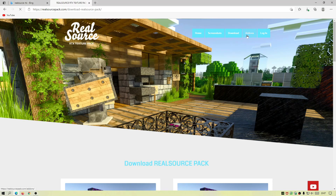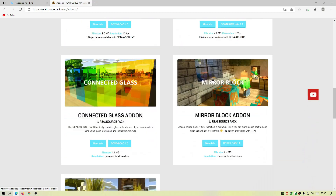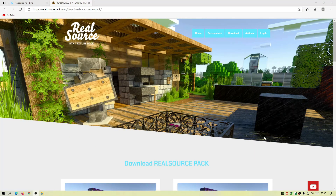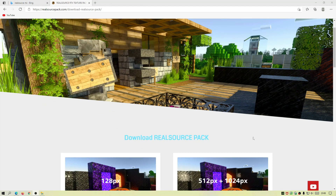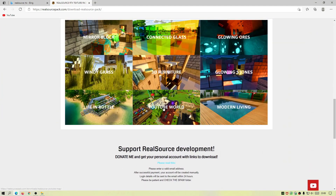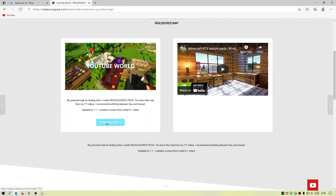On the author's main website, click on the download section and click where it says "Download 128px version" and it should start downloading for you. I'm also going to download one of the add-ons — let's download the Mirror Block add-on, click on Download, and it will start downloading that as well. Finally, I'll show you where to download the test world the author has created.